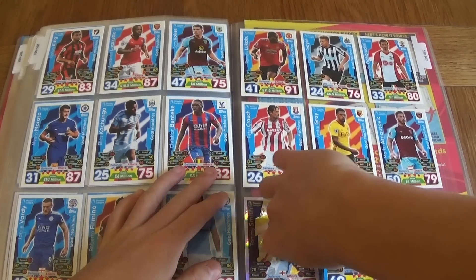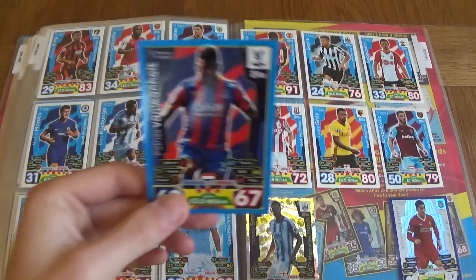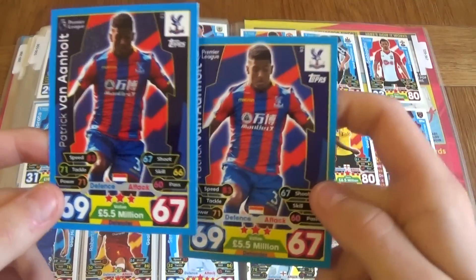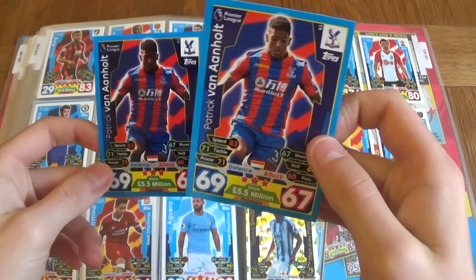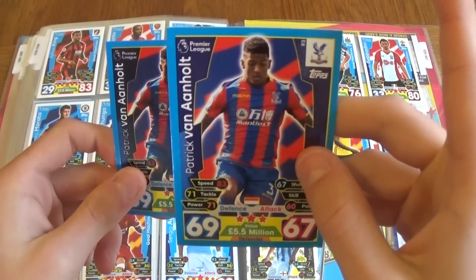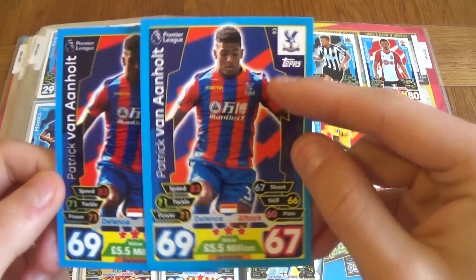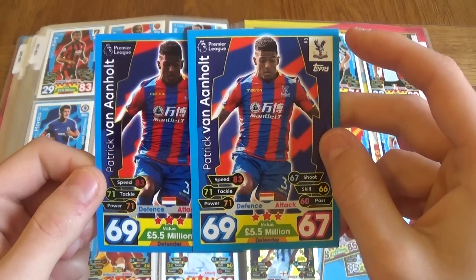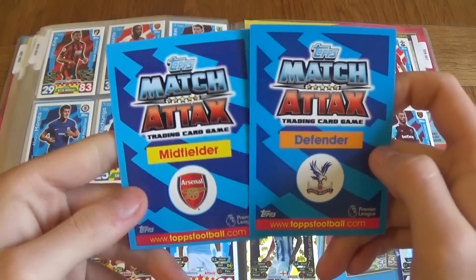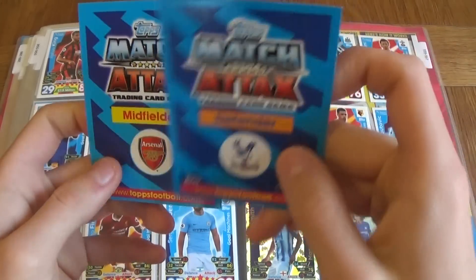People were saying that the defensive and attacking stats were switched, but here is the error card and here is the normal card. As you can see, everything is the same — stats are the same. However, you see the difference? Arsenal midfielder for Patrick Van Anholt? I don't think so — more like Crystal Palace defender.